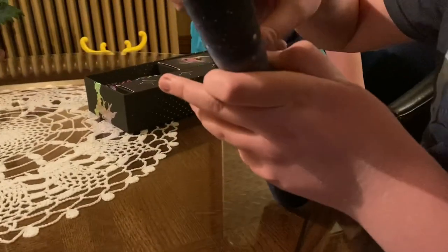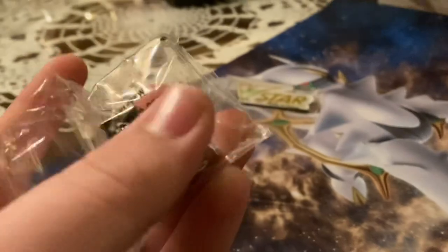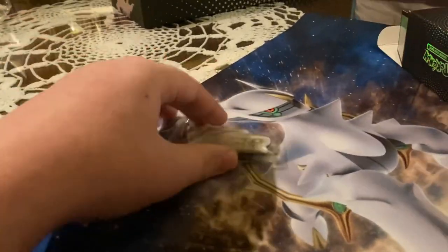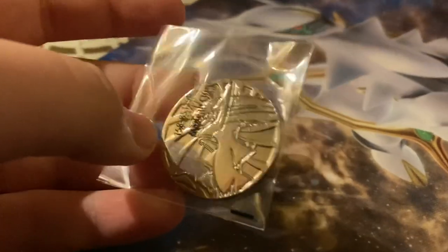I've not actually seen the playmat, so I think that'll be pretty cool. Oh sweet, look at that — Arceus. That is cool. You could use this for all kinds of stuff. There's also some metal damage counters, I think, and a V-Star thing. Look at that metal coin — that's a pretty sweet metal coin. Arceus on there. It's heavy, has weight.